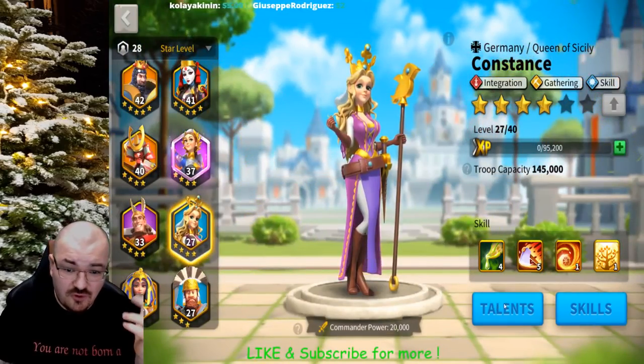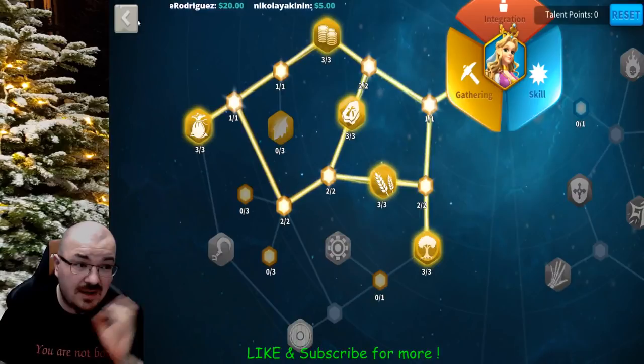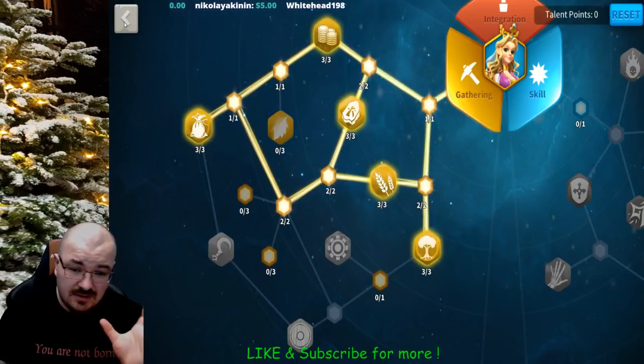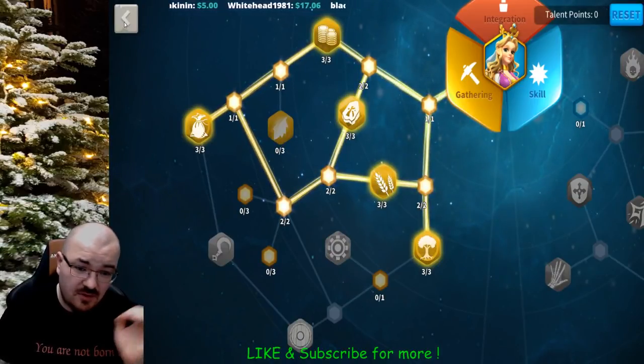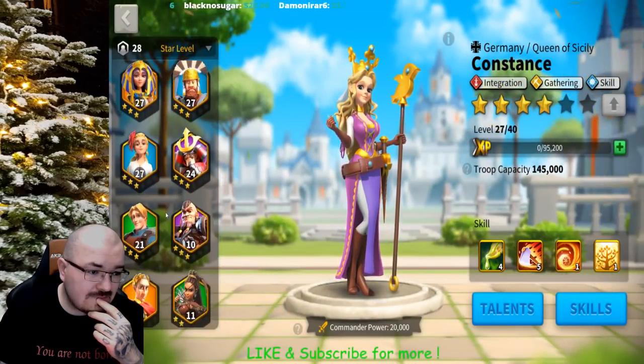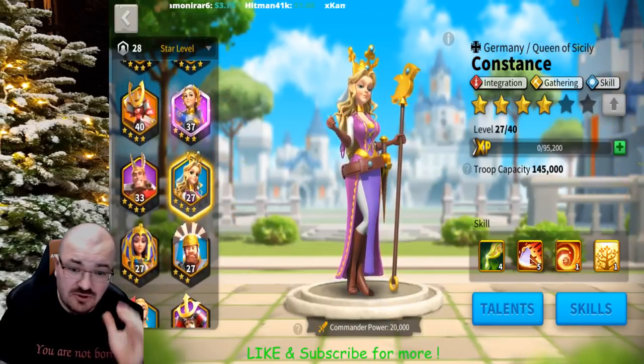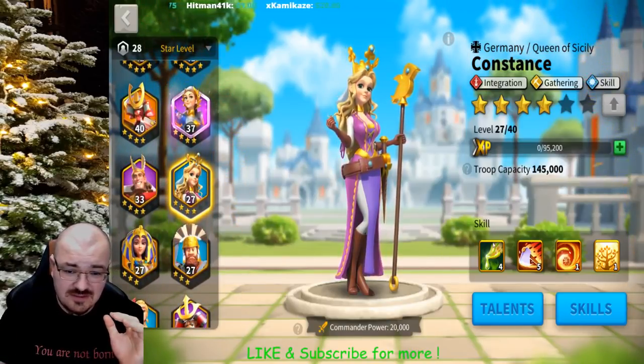If you go into the Expedition shop you can get legendary sculptures like the Blessed Dazzling Stylus for 4,000 coins — very hard to obtain anywhere else. That's why I'm not maxing out Constance. All I need her for is gathering; she's doing great already. Another 8% resources might help, but legendary commanders are much more important. For talents, Constance uses the same gathering path I showed on Joan of Arc.